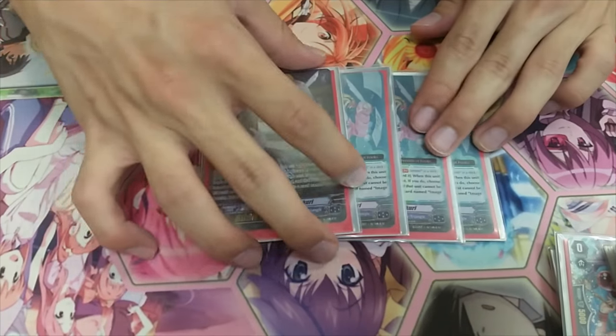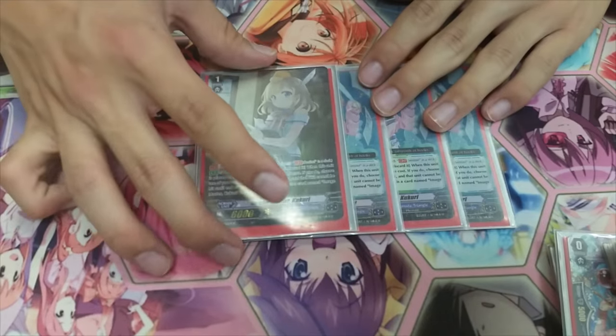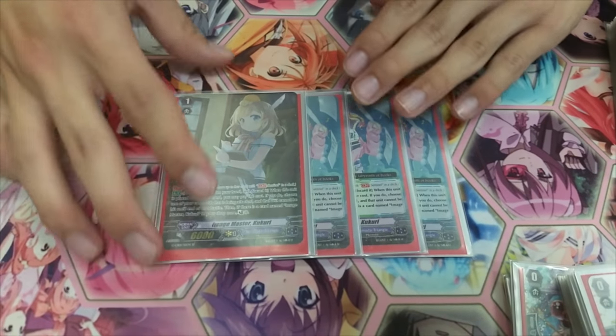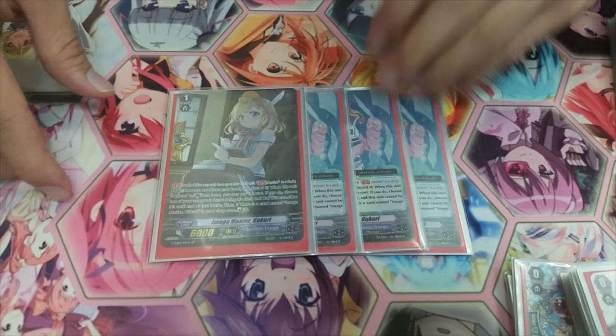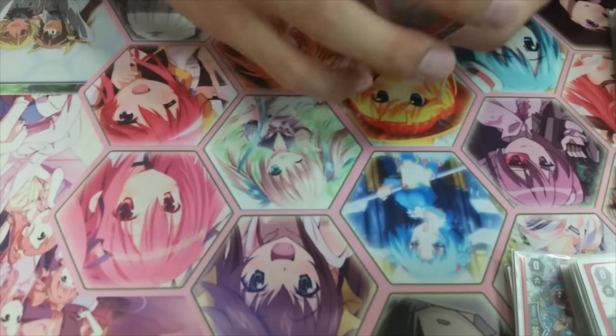I run 4 perfect guards — the non-harmony ones because you need to counter charge again. The deck eats resources really fast and the harmony perfect guards aren't necessary since you have enough harmony units anyway. The harmony perfect guards just soul blast one and return to your hand at end of turn — pretty useless. So just run the non-harmony ones.